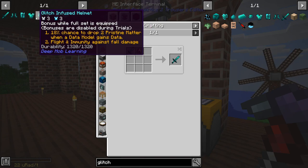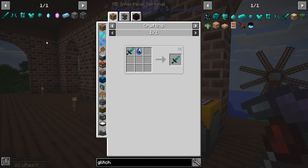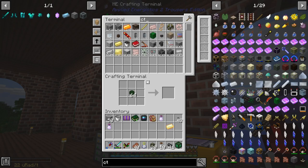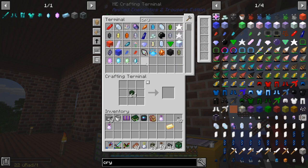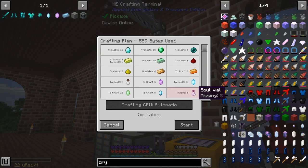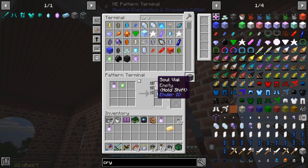And we get flight, which is probably the main benefit we're after. So can we ask for five ender crystals? Five wither crystals. Missing five soul vials.